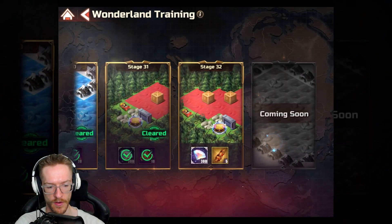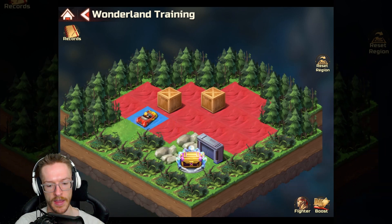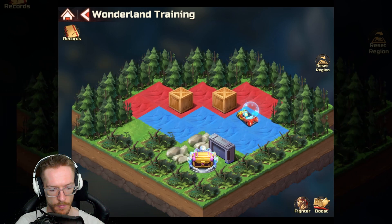That one kind of looks daunting but it was very easy. Now we're on stage 32 — we've got a couple of boxes, so this just makes it a little bit more annoying, but again it's not going to be anything too crazy. We're going to go along like that and we're going to go up behind this one.